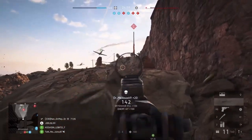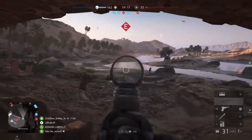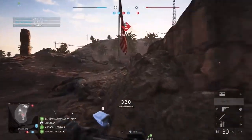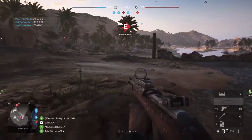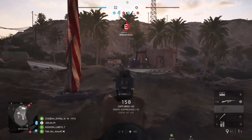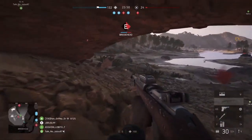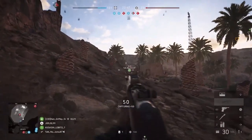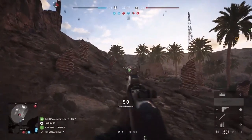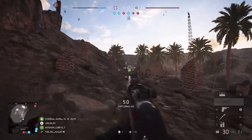Ribbons are making a return in Battlefield 2042 with five main ribbons designed to reward different actions in the game. Each ribbon has three tiers that will reward you more XP based on which tier you're in. The five ribbons are: the objective ribbon (play the objective), the wingman ribbon (support teammates with revives and various assists), the logistics ribbon (healing and resupplying others and repairing vehicles), the intel ribbon (spotting and disrupting enemies via EMPs or destroying drones), and the combat ribbon (score kills and destroy vehicles). Overall, it really tailors XP to rewarding players for focusing on a specific type of action in the game.